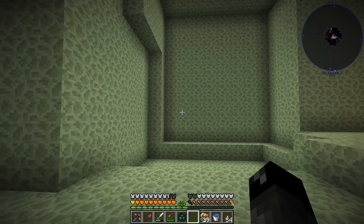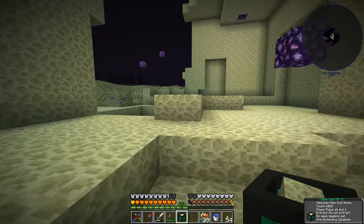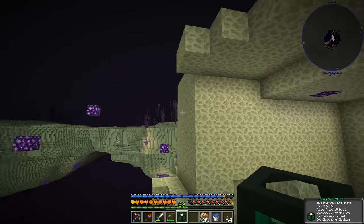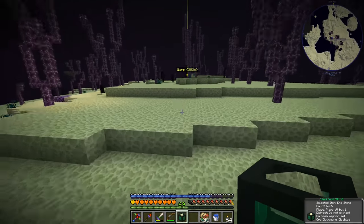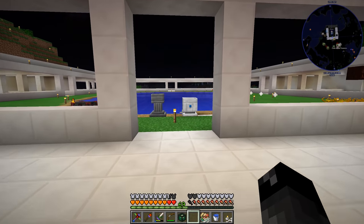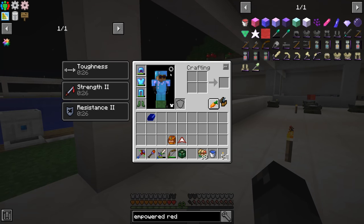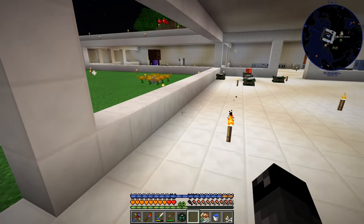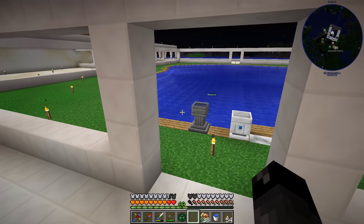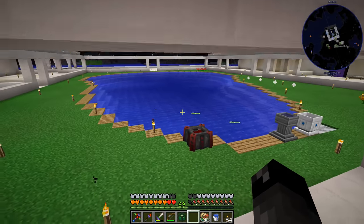We ended up getting 4096 crushed endstone. We got what we came for — it's time to head back. Warping back and forth between the end and the overworld is fine, but we have to reset our ring of the flying squid every time: take it off, put it back on, and then we can fly. If I forget to do that and try to jump off the platform in the end, I'm gonna fall to my death, and that's not gonna be cool.